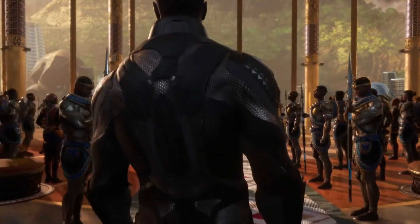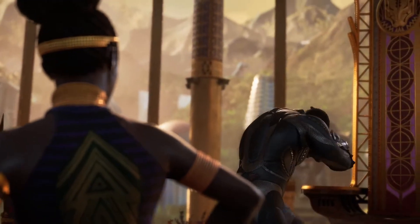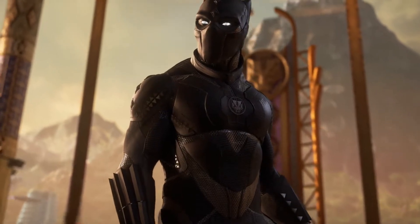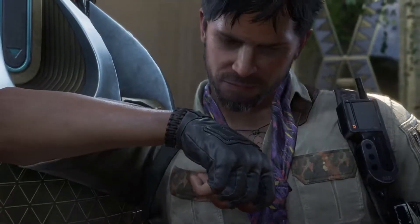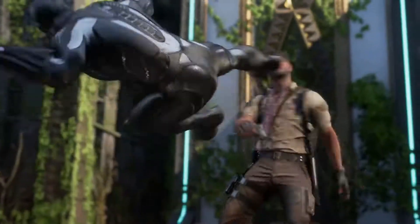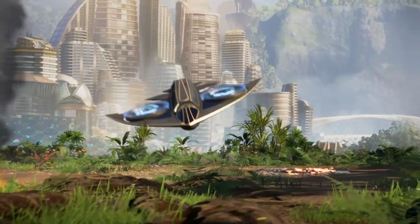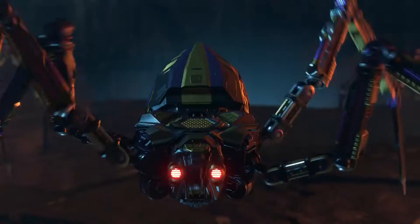As promised, the Square Enix E3 2021 press conference is providing the first closer look at the game's first major content addition. As expected, War for Wakanda looks like it is going to be jam-packed with new content. The DLC is promising a new hero, new outfits, power level cap increase, new villains, new story, new Wakanda jungle biome, new outpost, and even more MCU inspired outfits. All of that should help offer a nice change of pace from the usual weekly content rotation grind.